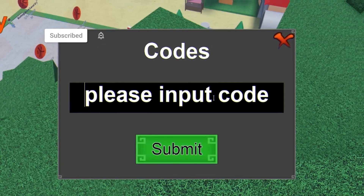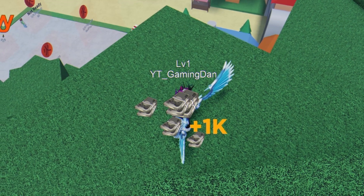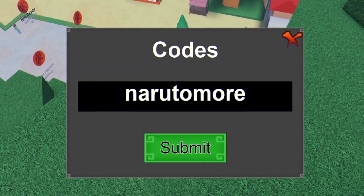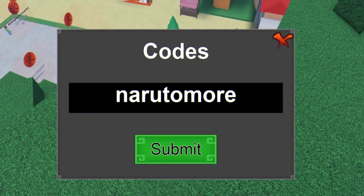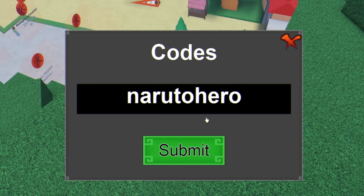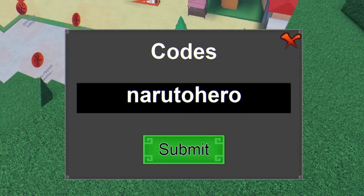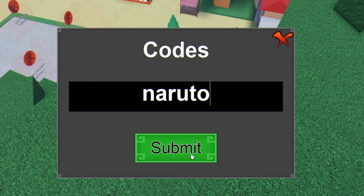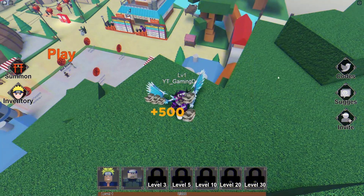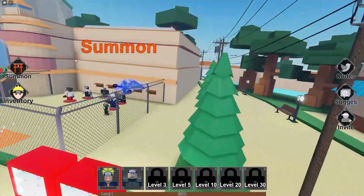The first code today is 'naruto' — enter this code now and click Submit for 1,000 coins. Next, the code 'narutohero' gets you 800 coins — redeem that right now. And finally, the code 'naruto' gets you 500 cash. As you can see, 500 cash right there. And that is actually all the working codes right now in this game.